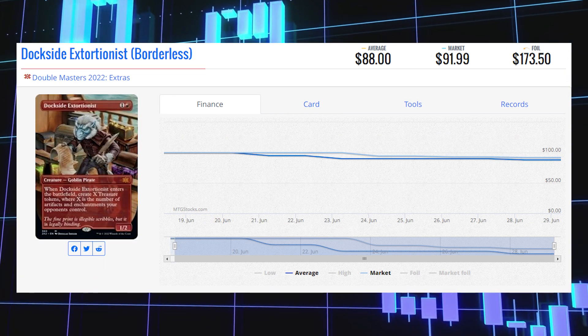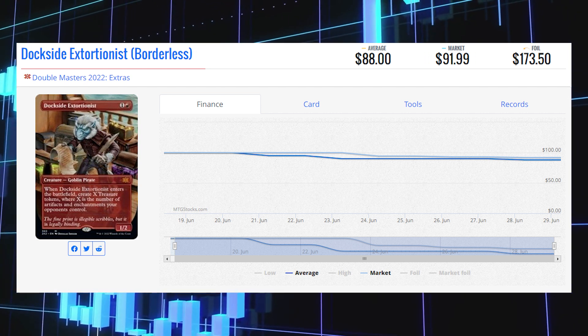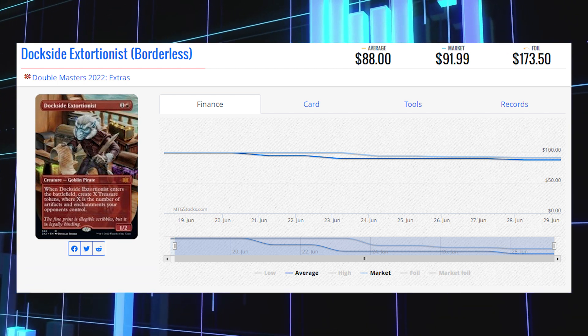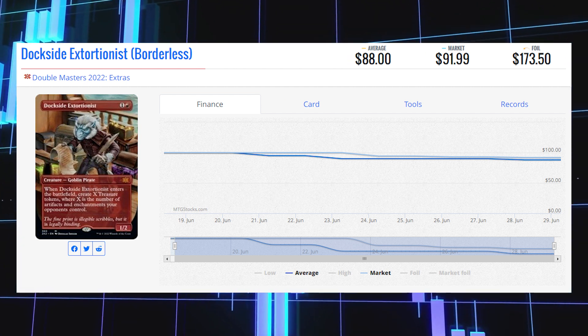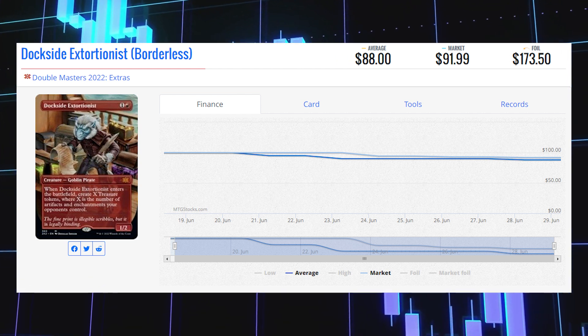Dockside Extortionist — you guys knew that was going to be on the list before you even clicked on the video. The Double Masters 2022 borderless Mythic version of this card is currently sitting at $91.99 for its market price. Its average price is $88, with its average foil price at $173.50.